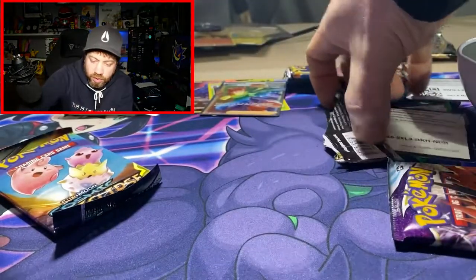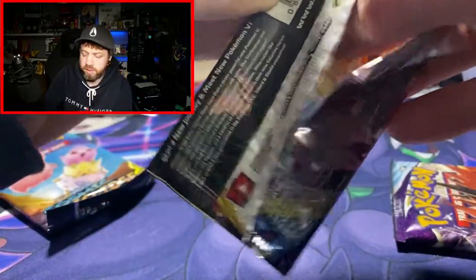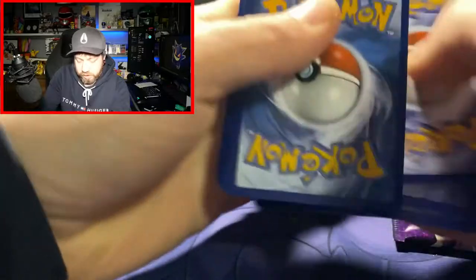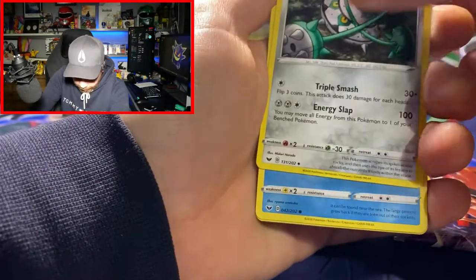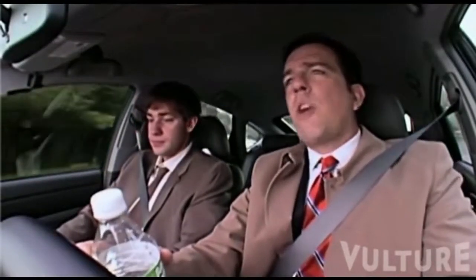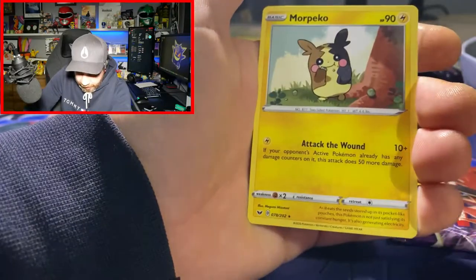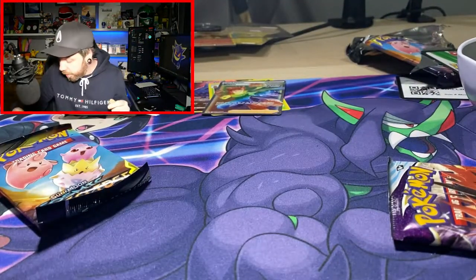Let's try our luck with Sword and Shield. Let's see if we can get a gold card. There's your gold card — oh, let's go! So we've got that Rainbow Rare. Lumberry, Raboot, Ferrothorn, Krabby, Rookidee, Righorn, Chewtle, Cottonee, Reverse Holo Hoothoot, and a Morpeko. Is the Morpeko a rare? It is — Morpeko is a rare in Sword and Shield. I'm a fan of Morpeko.